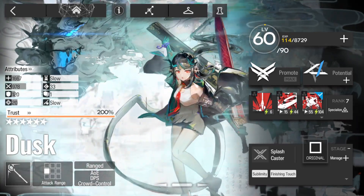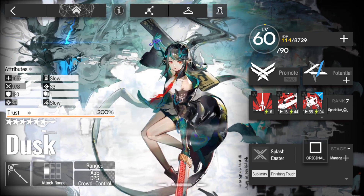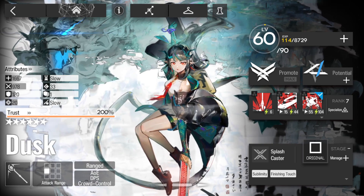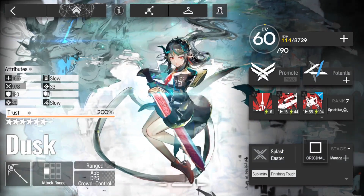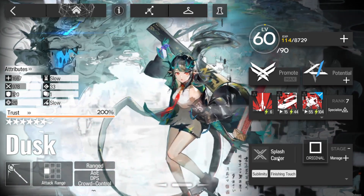G'day guys and gals. Today we have a new event with new Paradox Sims. We're starting off with Dusk — this is my Dusk. She's E2 level 60, potential 3, so I don't have that attack buff. No mastery skills or specializations, and I have taken the module off.